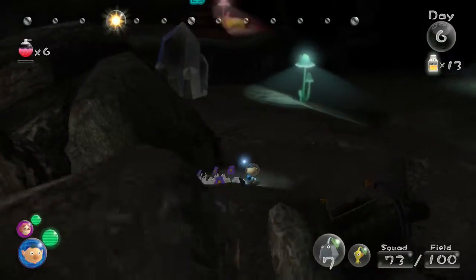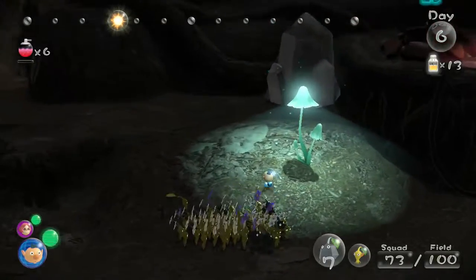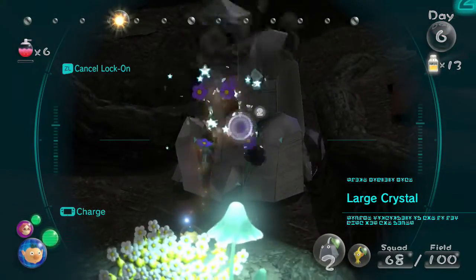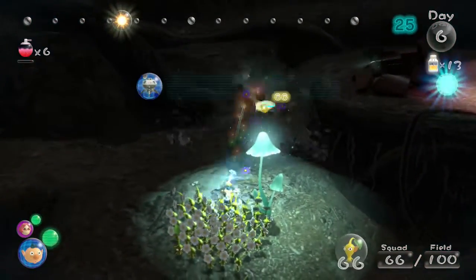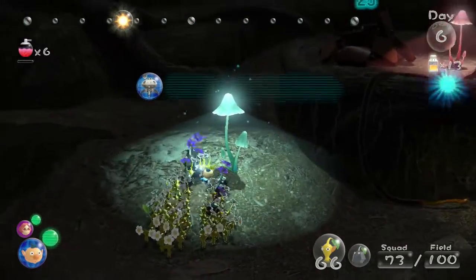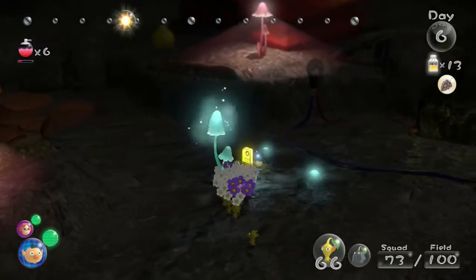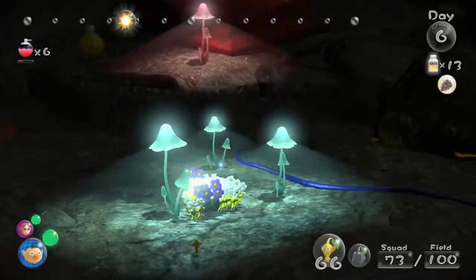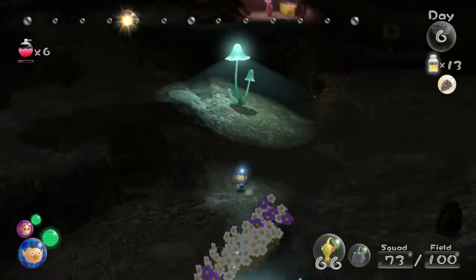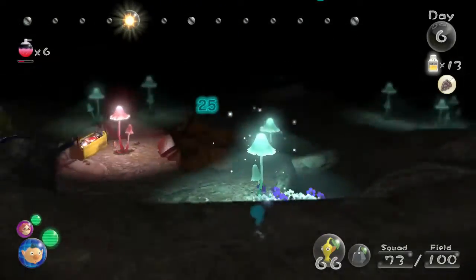There's a real easy way to do this — let's just build the bridge. I don't have enough to break it in one try. Here we've got the data file. Vehemoth Phosbat number 2: take refuge in bright areas. Yeah, that doesn't work as well as it says it would — he can just attack you here.